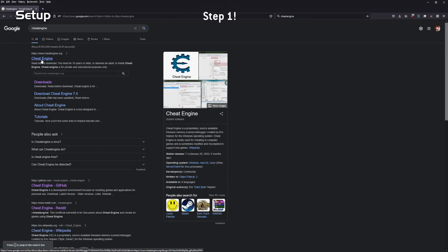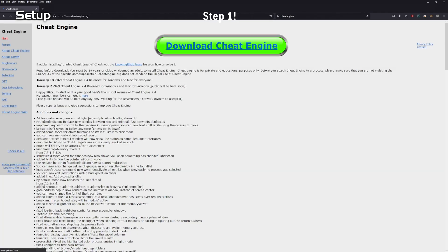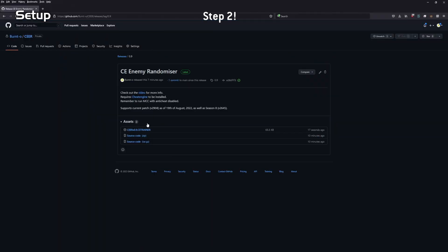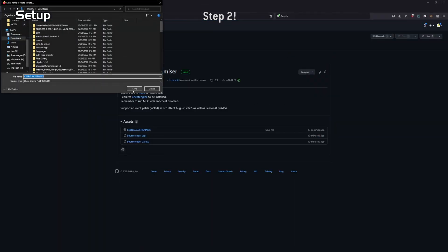Step 1: Download and install Cheat Engine — link in the description. Don't worry, it's not a virus probably. Just having it installed won't get you banned from your competitive online video games, but you don't want to have it running while you're playing other games — that might get you banned. Step 2: Download the randomizer from the GitHub release page in the description.